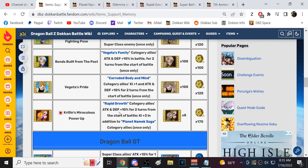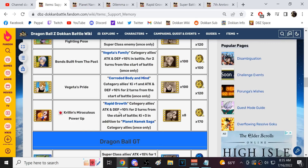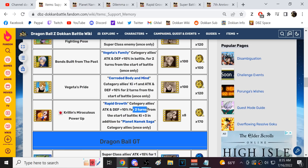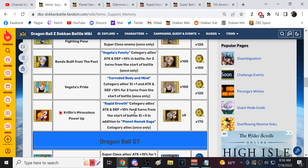This is very easy to get — you can obtain the support memory in about 20 minutes. If you're a new player or someone who's struggled with difficult content, Krillin's Miraculous Power Up would be good for the Rapid Growth Super Battle Road stage. Most of those fights probably won't go past turn three, four, or five, so you'll get a nice buff for most of the fight. That said, this is not a very imaginative effect — just a two-turn buff, not really too crazy.